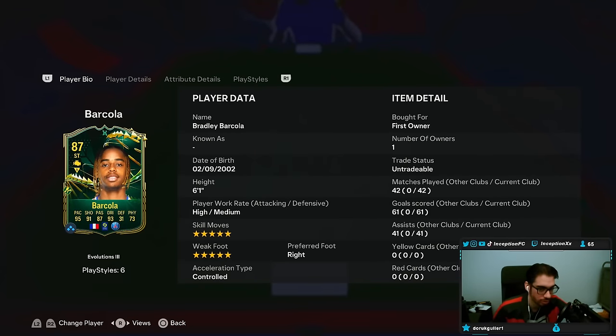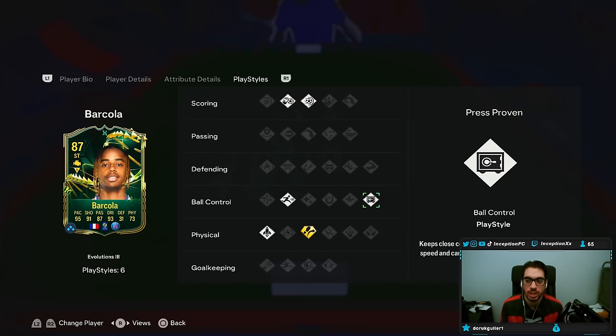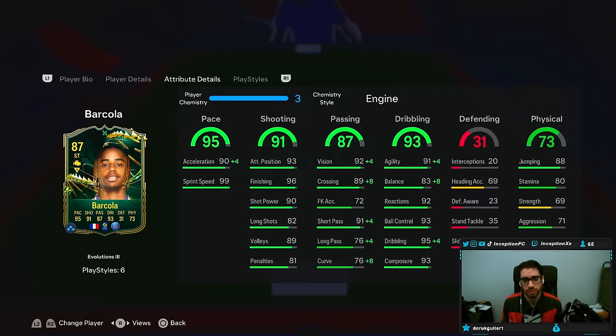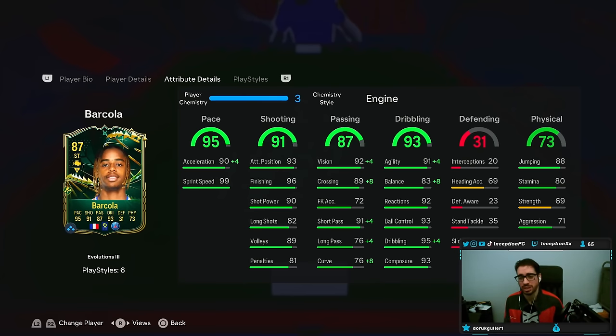He's 6'1", high/medium, 5-star skill moves, 5-star weak foot, controlled, right-footed. Playstyle-wise, he has chip shot, power shot, Rapid, Press Proven, Trivella Plus, and Quick Step. Because of the height, I do think the Engine chemistry style is going to make the most sense — I couldn't care less about long shots. It's more about finishing being in a good area, which it already is at 96, and improving passing and dribbling. He has good position changes too — striker and right mid — so depending on your team build, it could be very nice.